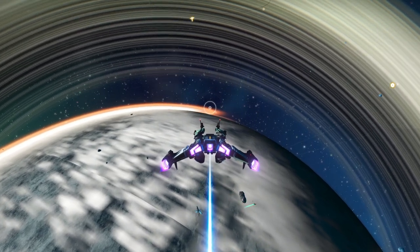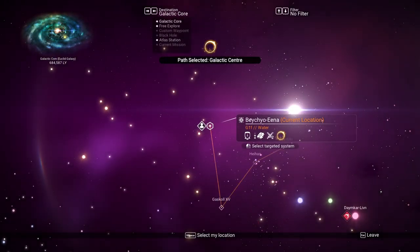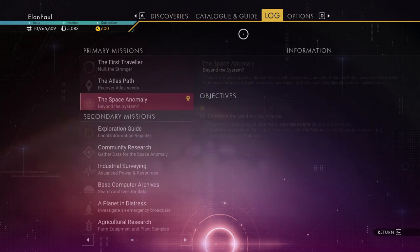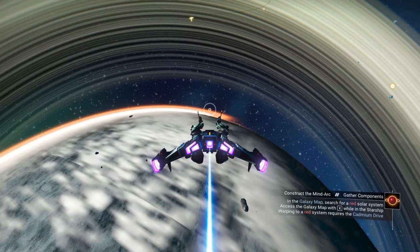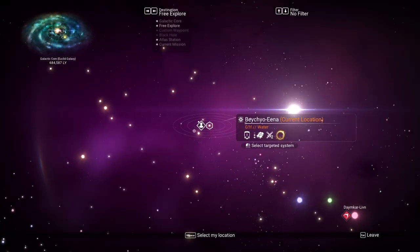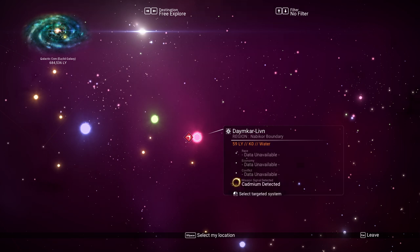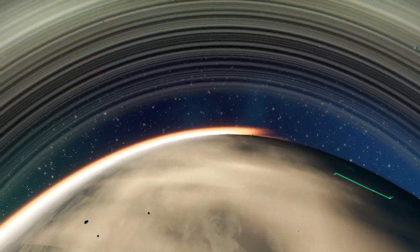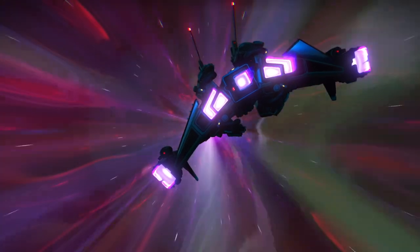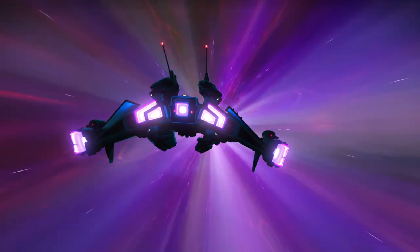So now we can go elsewhere. We've got to find a red star system. So that is our current mission - red star system, which might also have an Atlas station. There is no data available, so there is no space station here. It's just going to pop us into the system. We'll land on a planet that has cadmium and go ahead and harvest said cadmium. Hopefully that will do the trick.